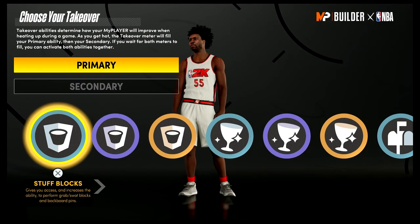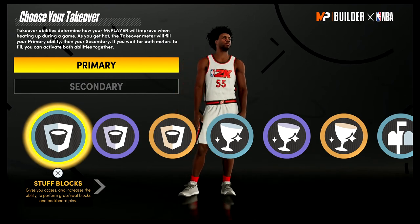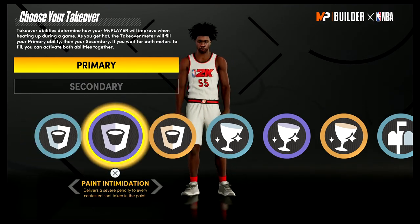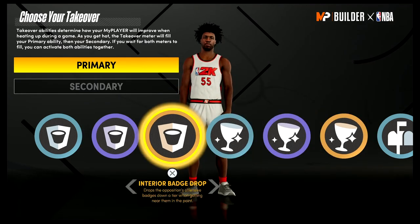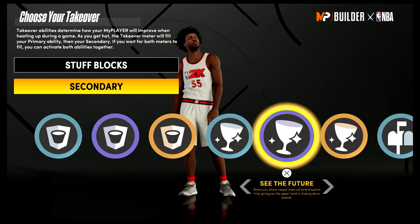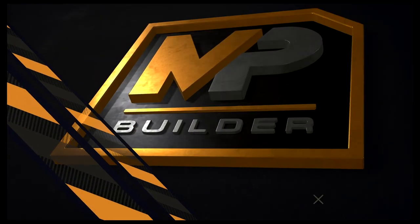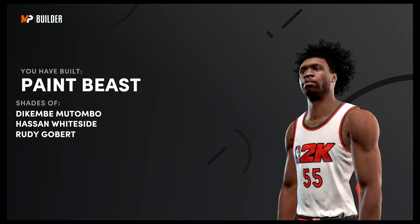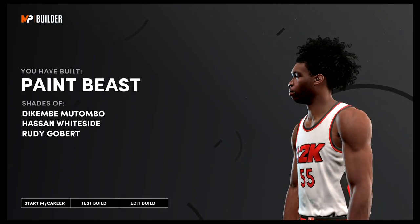For the takeover, realistically speaking, you could go with either Stuff Blocks, Paint Intimidation, or any of the rebounding ones. I'm going to go with Stuff Blocks and See the Future. The build is complete — you've built a paint beast with shades of Dikembe Mutombo, Hassan Whiteside, and Rudy Gobert.